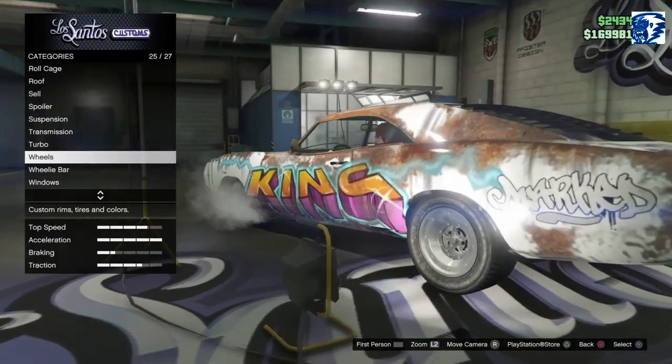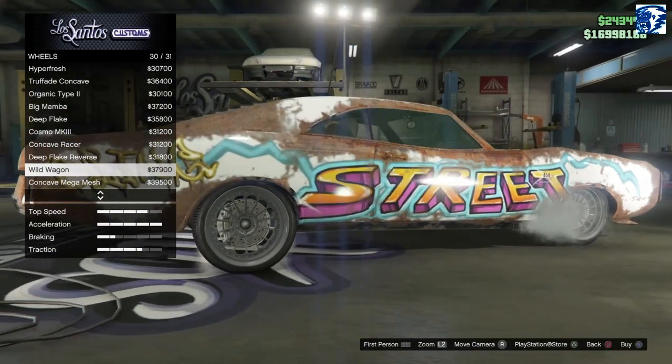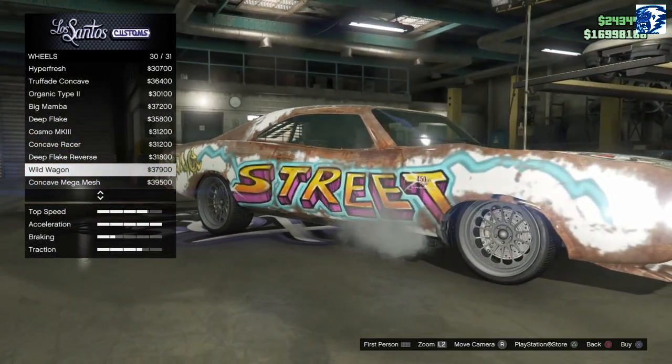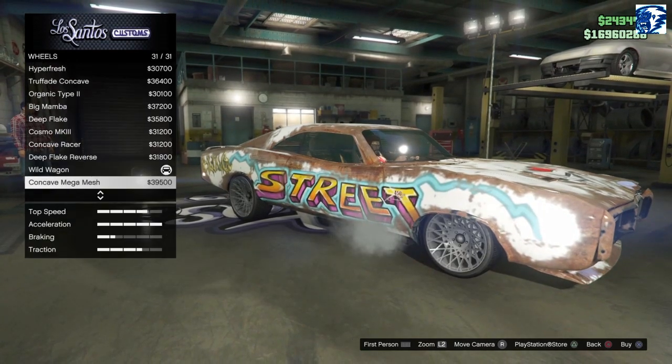You can't change the wheels - I kind of like the wheels that are on there. The Wild Wagon - those don't look too bad. There is chrome on them, but let's do the Wild Wagon and then when we get the paint job we'll come back down. God, I really love those stock wheels.